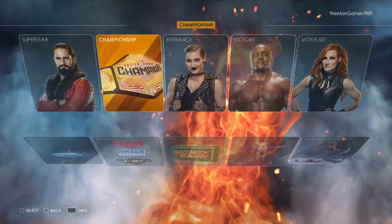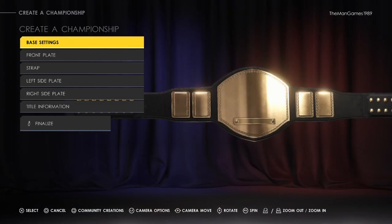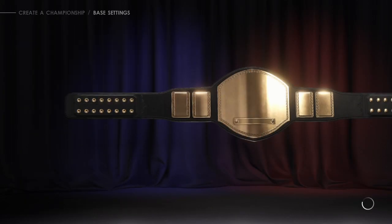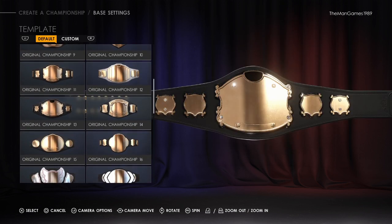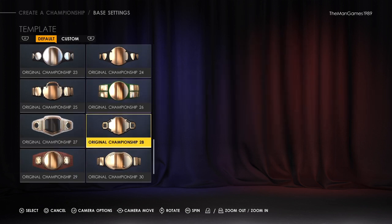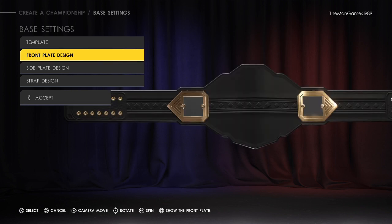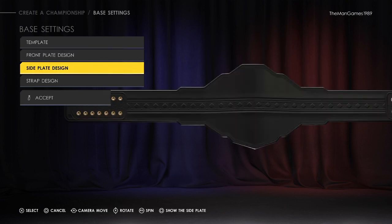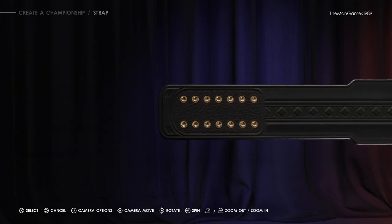Right then, same again — we're going to championships, custom. This is very similar to what we've just done. Back to base settings template again, and we're going to find the NXT championship template, which is there — that's the right one. Front plate design: square to remove. Side plate: square to remove. Click accept. Now to strap, then to images.